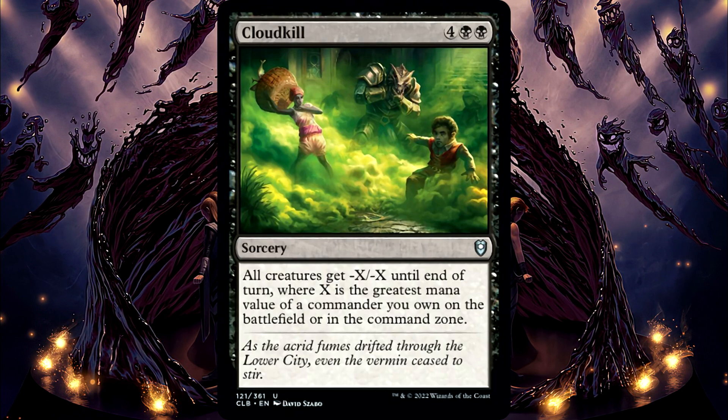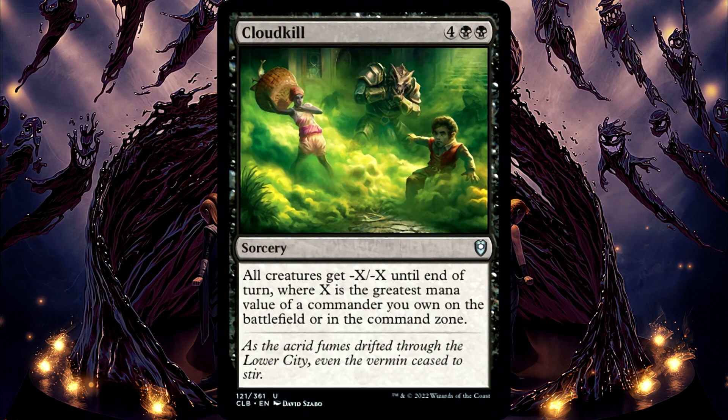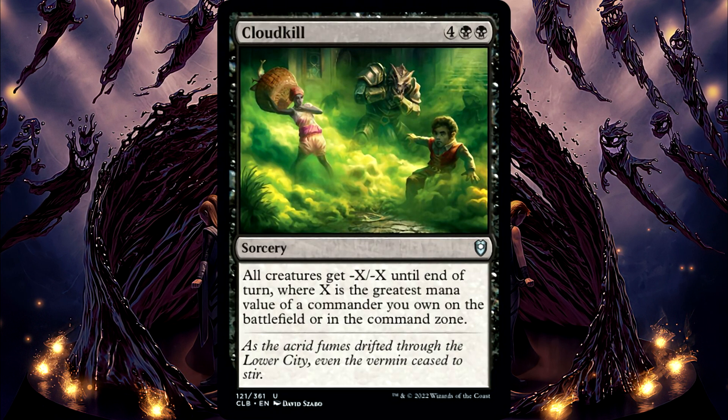Cloud Kill. It says you own. So if your commander is out on the battlefield but under the control of another player as Cloud Kill resolves, it is still on the battlefield and you own it, so it will still be used to determine the value of X.